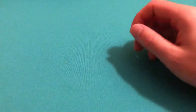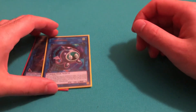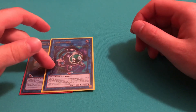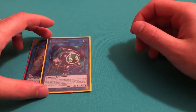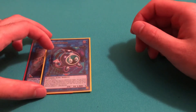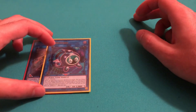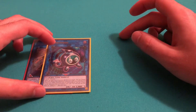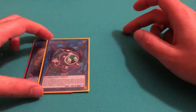Then for the Link Monsters, I play a Decode Talker and a Linkuriboh. Linkuriboh is arguably the best Link Monster in the deck because if you have a really bricky hand and you draw one of your level 1 tuners or a stone, you can at least Link off your stone — that way you can either add a Blue Eyes from your deck to hand, or if you have Ancients in the graveyard, then you can summon a Blue Eyes.